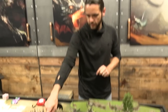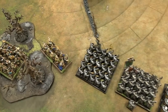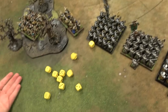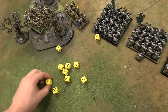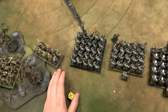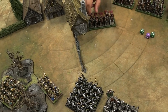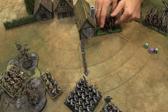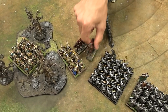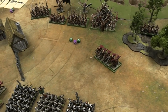Dark Elves turn one. Charges declared — Executioners charge in. The Thunderers stand and shoot on fives, rerolling ones with dwarf-crafted weapons. They get three saves at minus two — no saves, causing a panic check. The Executioners make it in, charging over the fence which requires a difficult terrain check. No other charges declared.